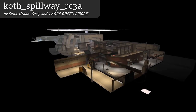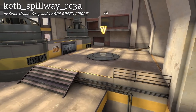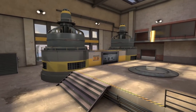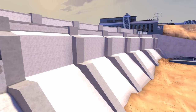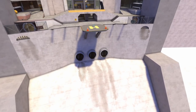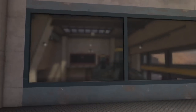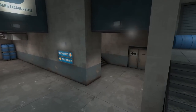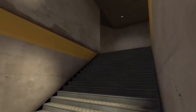The final map is called Spillway, and it's made by Seba, Urban, Yerzi, and Large Green Circle — that final name doesn't really match the other ones. The control point has an interesting theming aesthetic where once it is capped by one of the teams, these turbines turn on. What kind of place has turbines? A dam. Damn, girl — look at this dam. As well as the turbines turning on, water goes through these pipes, which is also a nice touch. Overall this map is great. It's beautiful, it's well put together. I can't really fault it for much, but the ceiling things in spawn you could hit your head on — they should be no collision. Second fault, it's kind of maze-like. There are underground areas, side areas, many paths. But overall, great map.